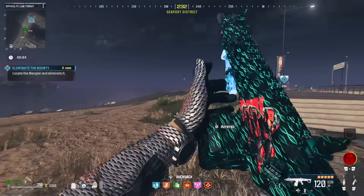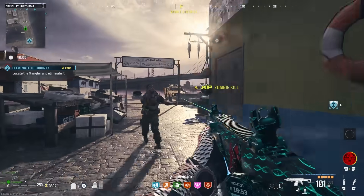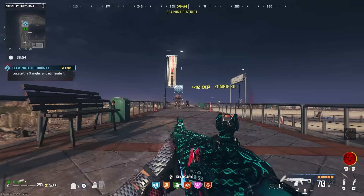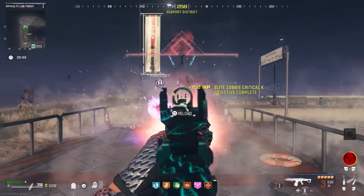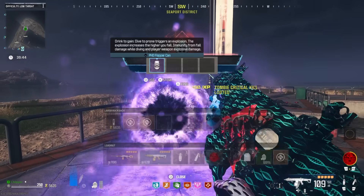It's great for crowd control. It doesn't necessarily melt bosses or elites, but when scaling it up with Aether Tools and even Pack-A-Punch it still deals great damage. It's a very fast and nimble weapon, and the magazine size is surprisingly big for the movement speed that it still grants you. I think the MCW is incredibly slept on, and I think it's one of the most consistent ARs in the game and is very, very good in zombies.